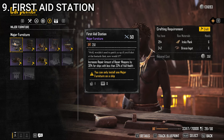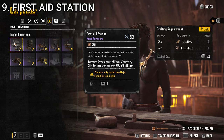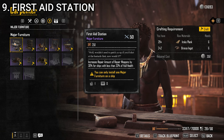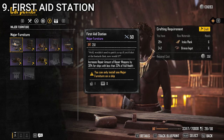At number 9, we have the First Aid Station. It increases the repair amount of repair weapons by 30% for ships with less than 33% hull health. This one is not broadly applicable — it's only useful if you're running a healing ship. That said, if you are running a healing ship, it is super useful. In the couple of times I've gone out in the role of a healer, this has come in extremely handy, because most often it doesn't become a huge emergency to heal someone until they're really low. In that specific situation there's nothing better, which is why I ranked it higher than the others despite the limited applicability.